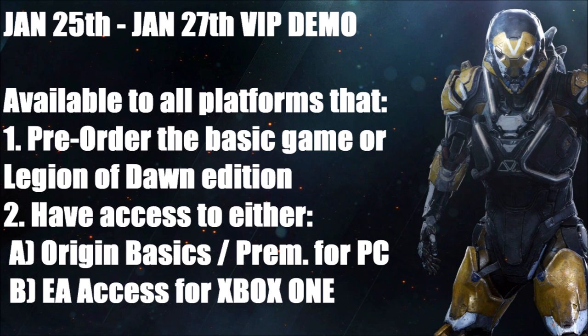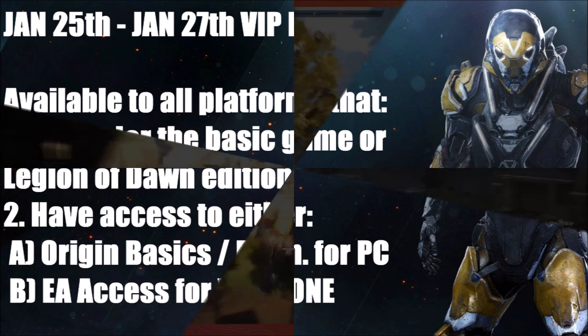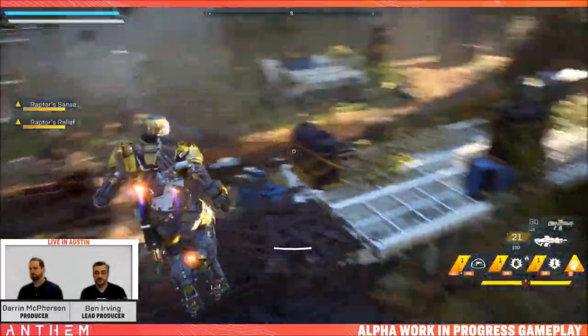So how do you gain access to this demo? In order to participate in the demo on January 25th to January 27th, you need to either preorder the basic game or the Legend of Dawn edition. Alternatively, you need to have access to one of two options: either Origin Basic or Origin Premiere for PC, or EA Access for Xbox One.